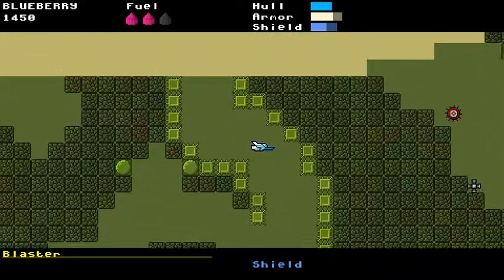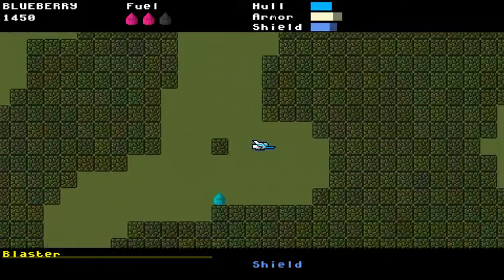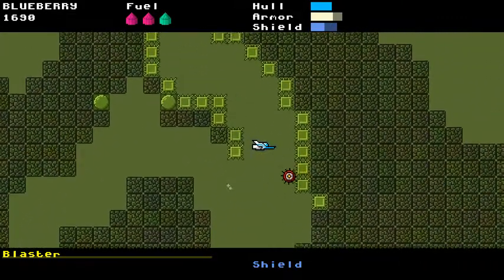I didn't explore this area — this looks bad. There's our little fuel crystal, good — let's get the hell out of here.